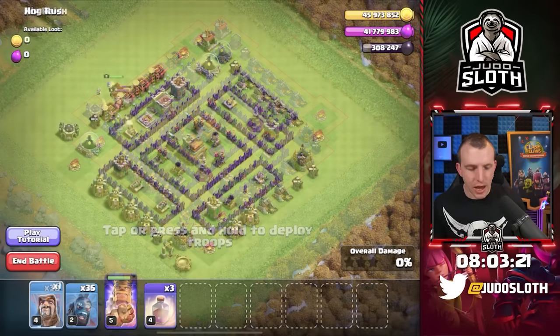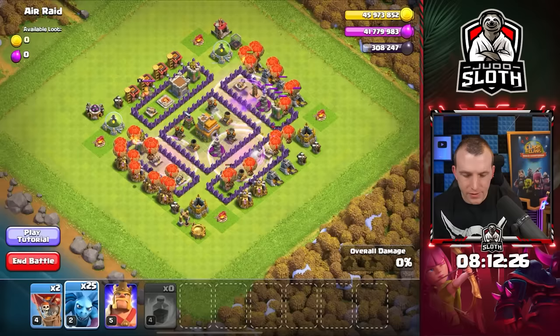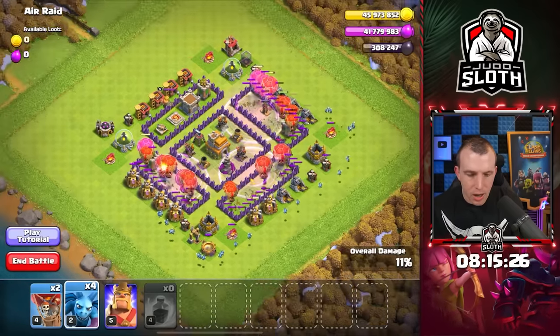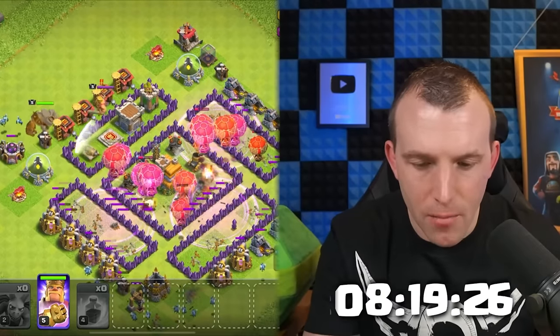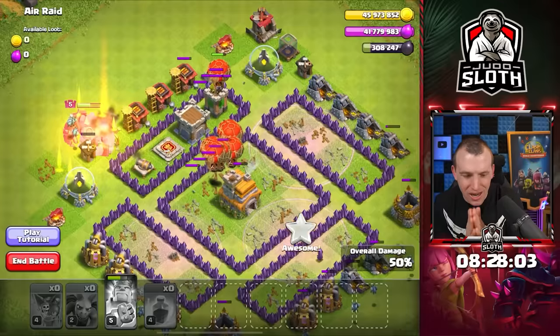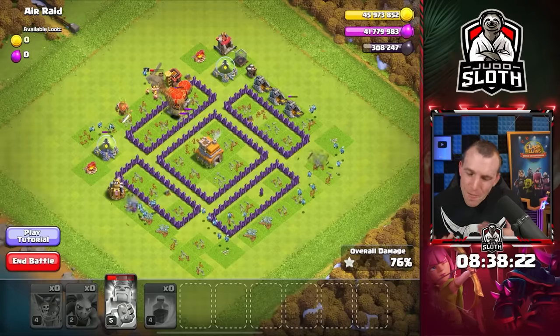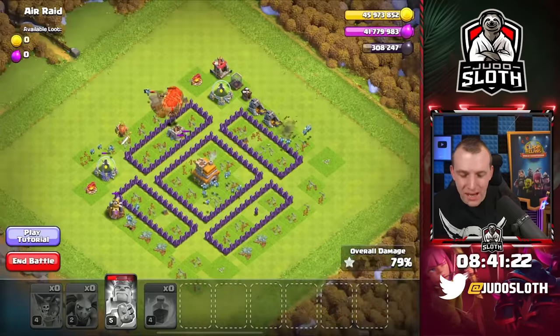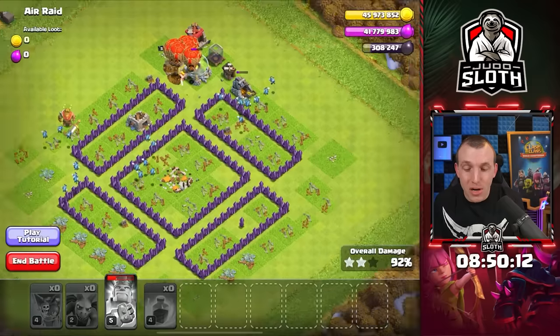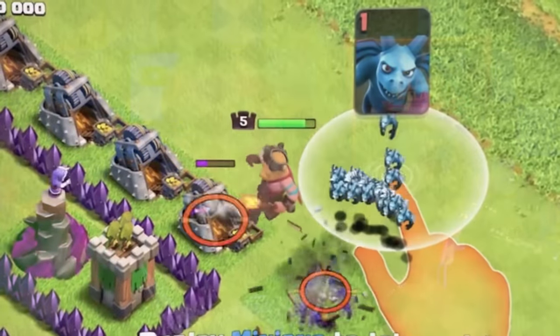Wait, isn't this the same map I just did? It is. Can we just deploy the balloons behind the sweeper just like we did with the hog riders? Rage and get those minions in to quickly clean up. Maybe we should send the barbarian king in to use the ability. The archer tower picked off those two balloons I accidentally had left over, but it kind of worked out okay. Due to having 25 minions we were able to clean up pretty good. This is the map where the tutorial gets you to spam them all into the wizard tower - those questionable strategies.